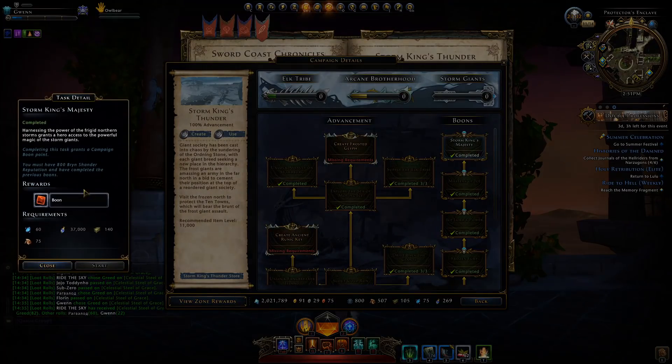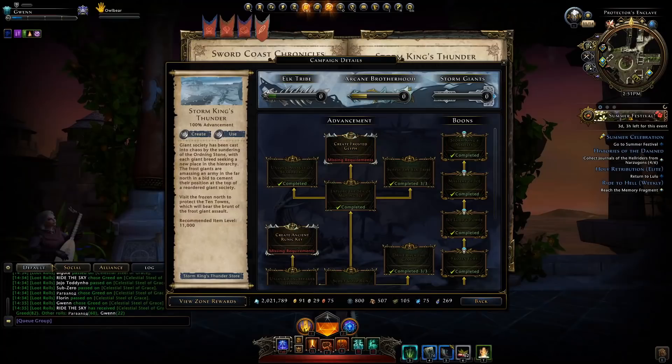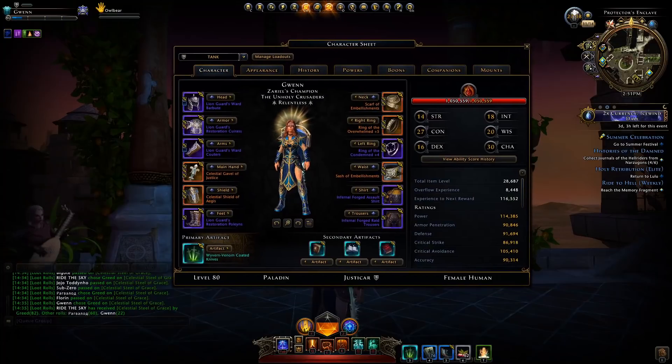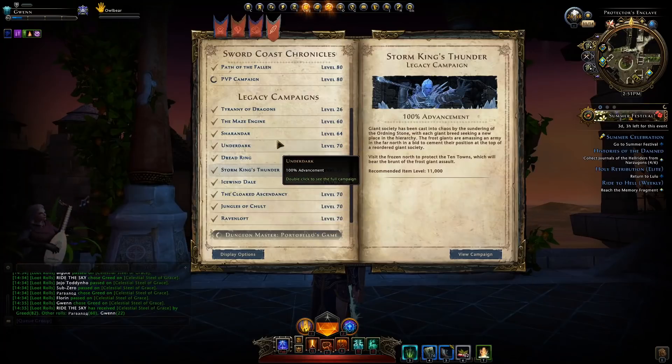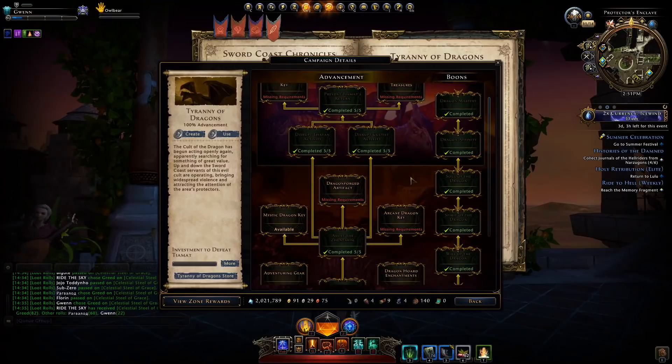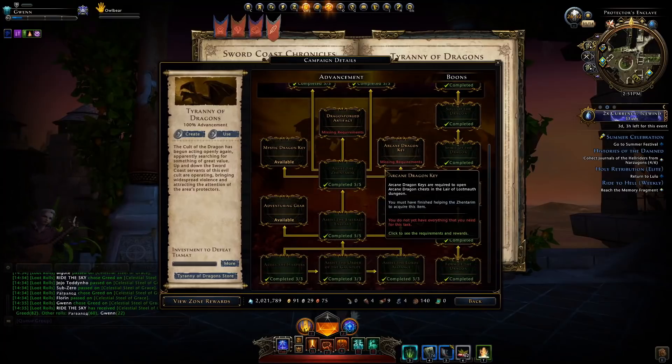It takes quite some time to gather up as many as 66 boon points, and the benefits from those points are not a lot. You'd be much better investing your time and money into other aspects of upgrading your character first. There are some campaigns, however, where it may be beneficial to purchase a campaign buyout if you seriously don't want to grind it out.